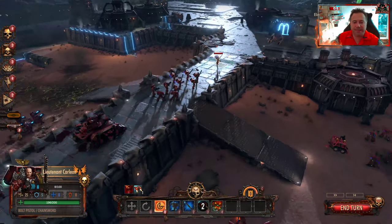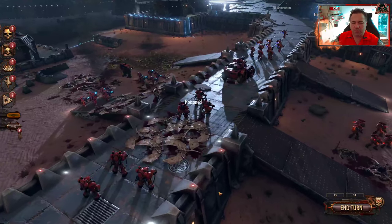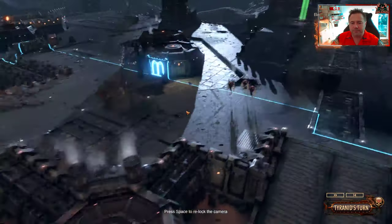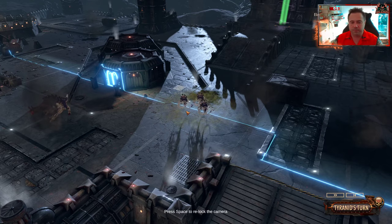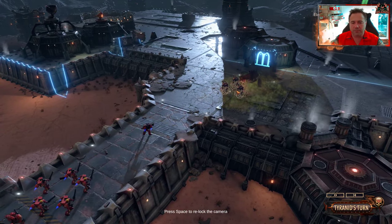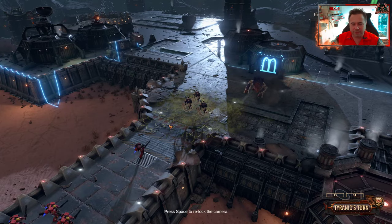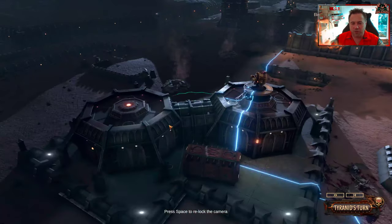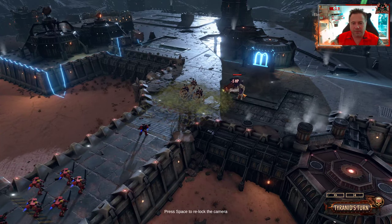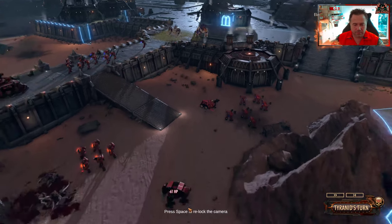We've got a special ability — we'll use that next turn. End turn. They've been poisoned somehow. Get the priest up there to give them a bit of healing. More are coming out of the woodwork. Our overwatch is keeping them at bay — come on brother, hit something. Even now he's still getting overwatch in. Don't shoot at that — receiving fire. We're going to get them up there — bit of jetpack.